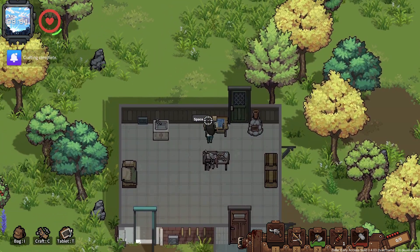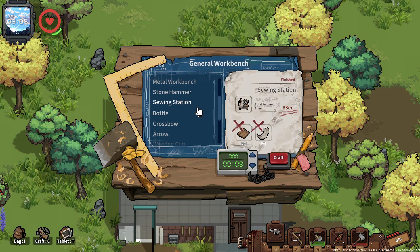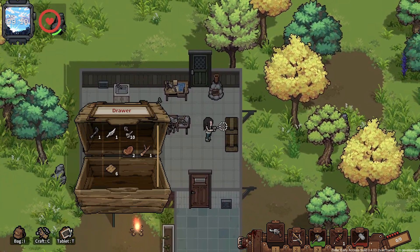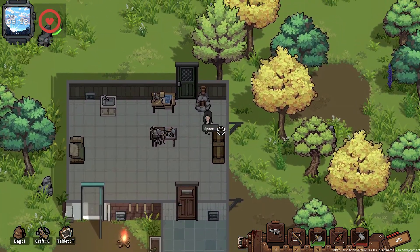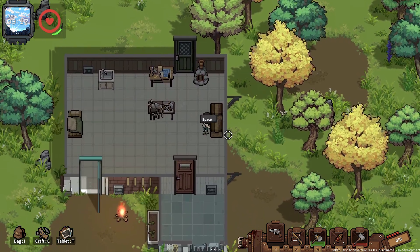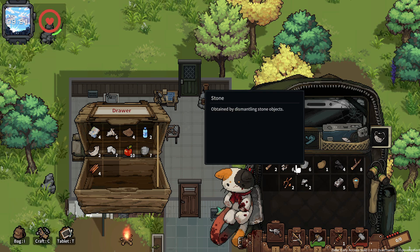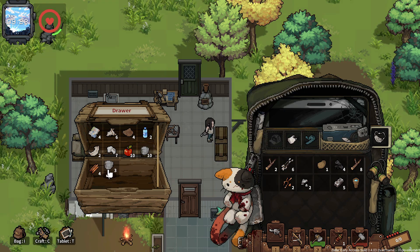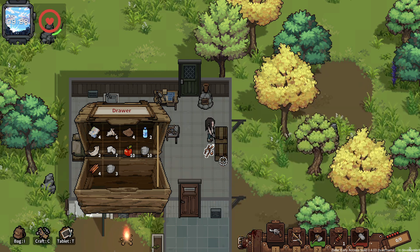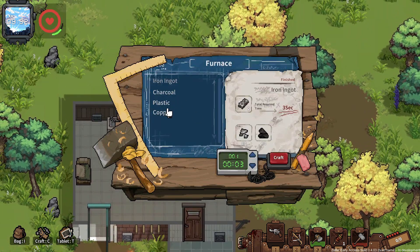It's the workbench right here. Metal workbench — sewing station, I need four planks. I only had two cloth so I need to go find more cloth. Now I at least have an idea what I was supposed to go do. I legit didn't even remember what I was supposed to be doing. No no no — got this. Hey copper!